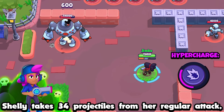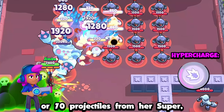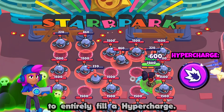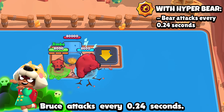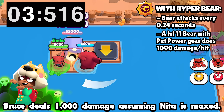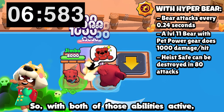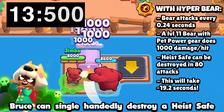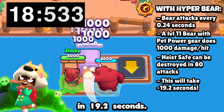Shelly takes 34 projectiles from her regular attack, or 70 projectiles from her super, to entirely fill a hypercharge. With Hyperbear, Bruce attacks every 0.24 seconds. With the pet power gear, Bruce deals 1,000 damage assuming Nita is maxed. So with both of those abilities active, Bruce can single-handedly destroy a heist safe in 19.2 seconds.